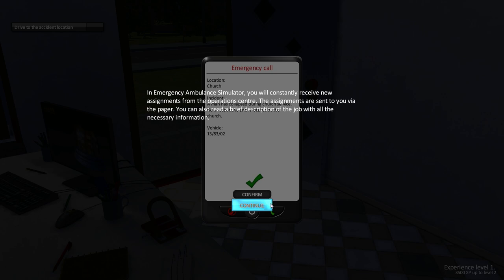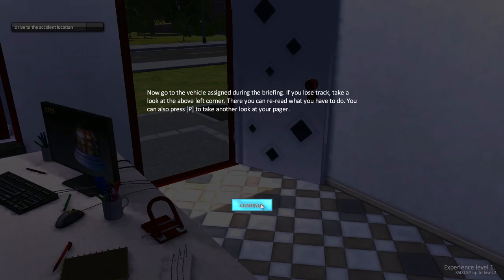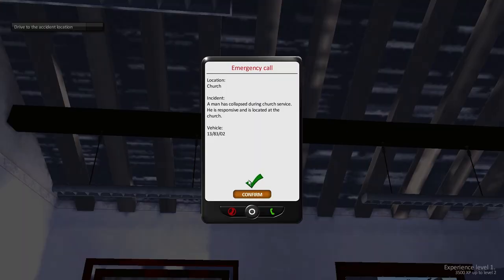You can also read a brief description of the job with all the necessary information. Incident: a man has collapsed during church service. He is responsive and is located at the church. Confirm. Now go to the vehicle assigned during the briefing. If you lose track, take a look at the upper left corner. You can also press P to take another look at the pager.